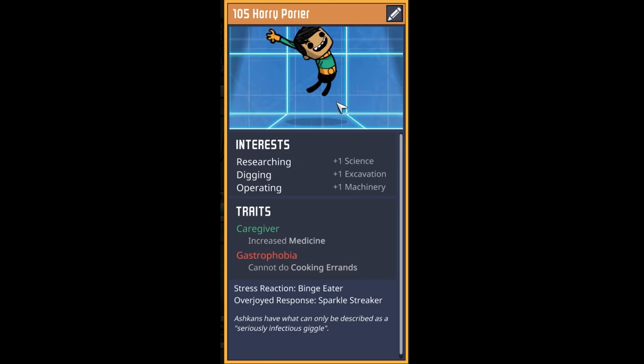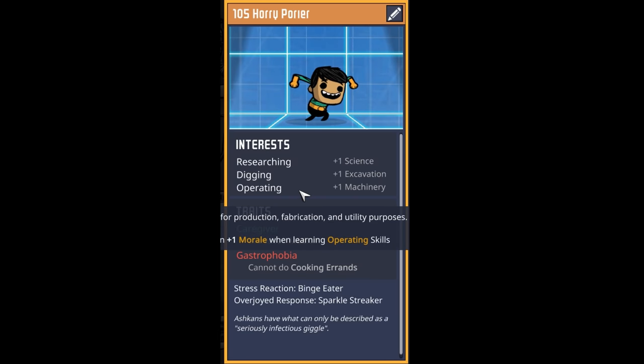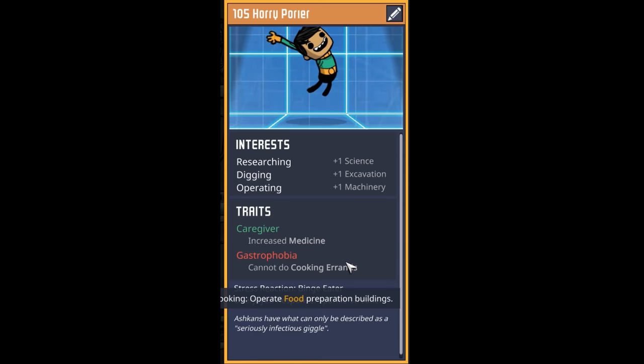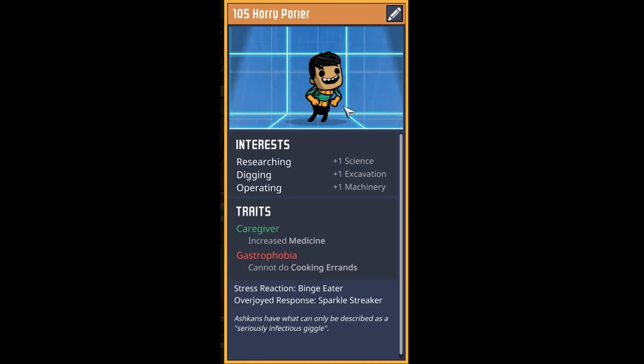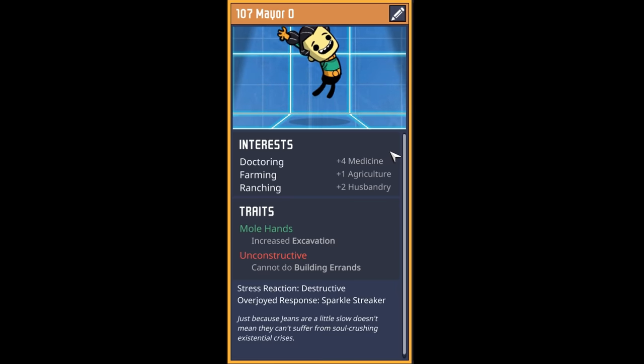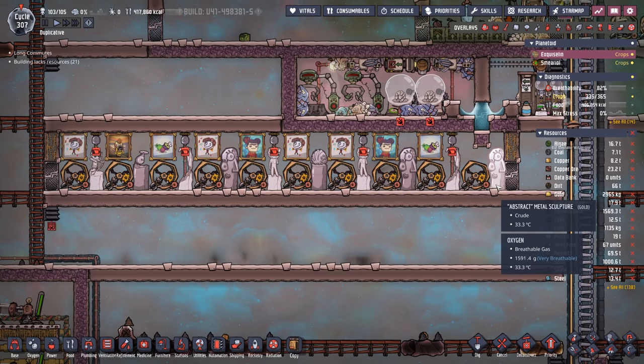Our next dupe enjoys researching, digging, and operating — we need more mechatronics engineers. They have a medicine trait and gastrophobia but those are beside the point. Welcome to dupe number 105 Hori Poirier. Dupe 106 is decent at digging, suit wearing, and decorating, with shriveled taste buds as a positive, but has irritable bowel and isn't good with machines. Dupe 107 Mayor starts with doctoring, farming, and ranching, has mole hands, but is unconstructive — so a life of farming and ranching awaits.